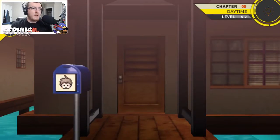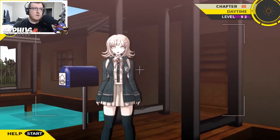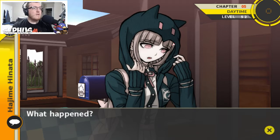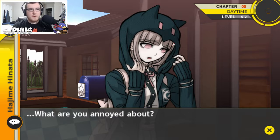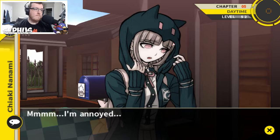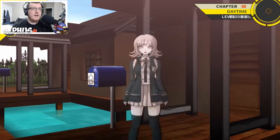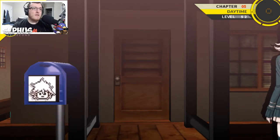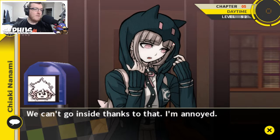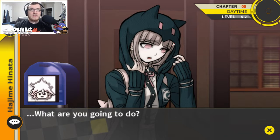I want to go check out Nagito's room first. I'm annoyed — I wonder if I should get Nagito's cottage but apparently it's locked. Can't go inside. I'm annoyed. We've gotta go investigate somewhere else.